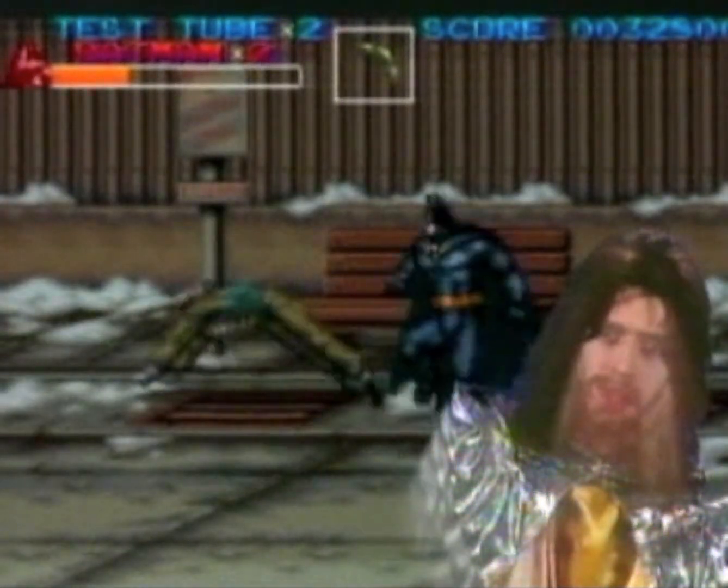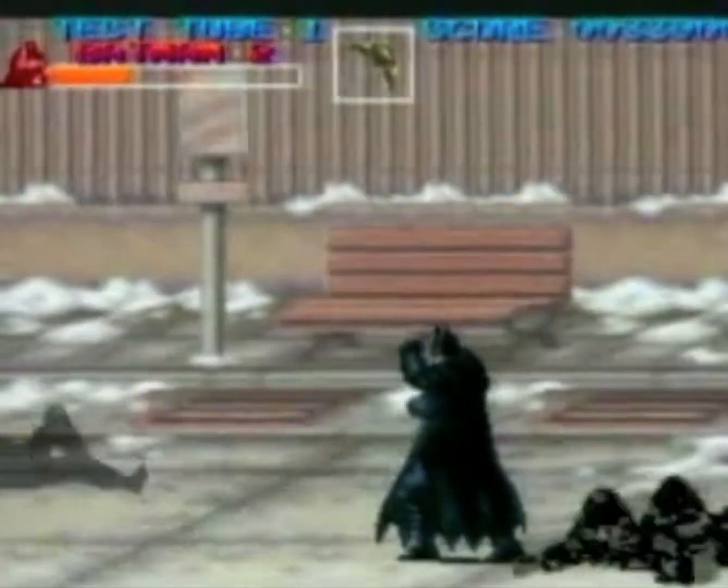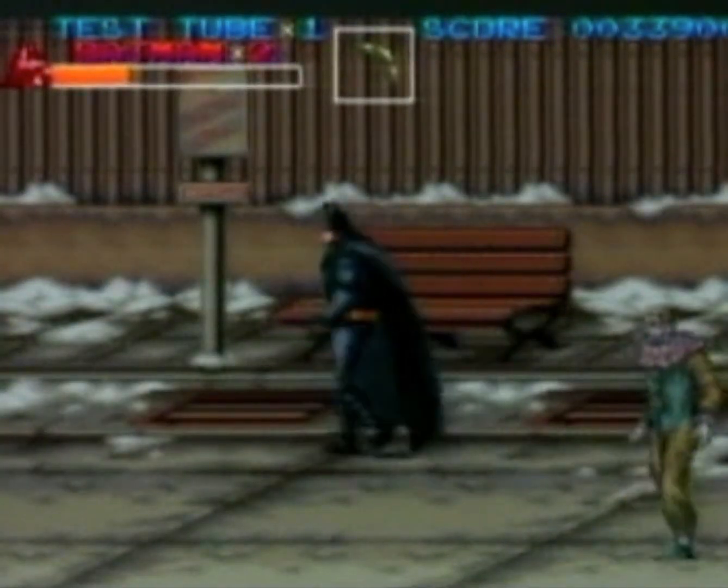As well as your martial arts, punches and kicks, Batman also has some experimental test tubes that, when thrown to the ground, blow up, causing damage to all of the baddies on the screen — usually enough to finish off some of the weaker villains. However, one mistake a lot of people make is to save up these test tubes and then die without using them. If your energy is low, don't think twice about unleashing a test tube. They're no use to you when you're dead.